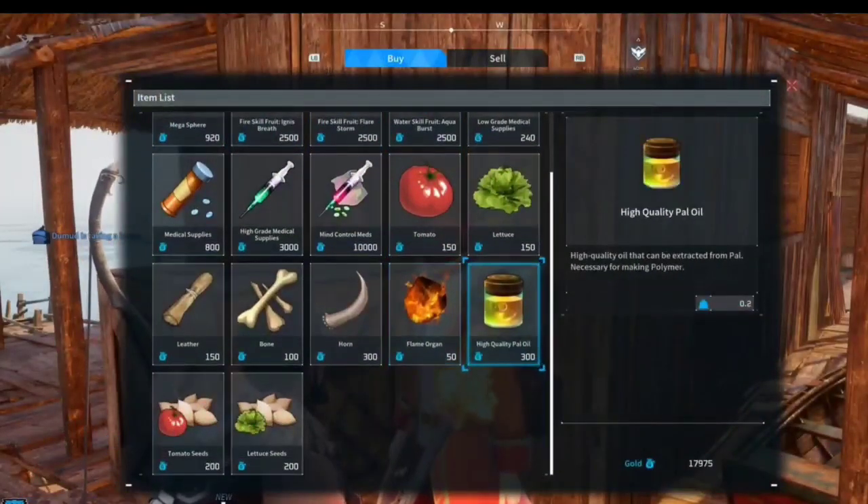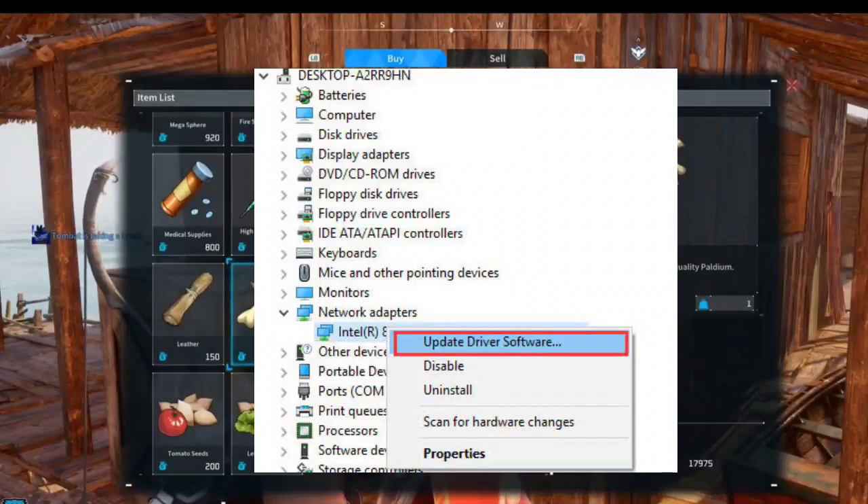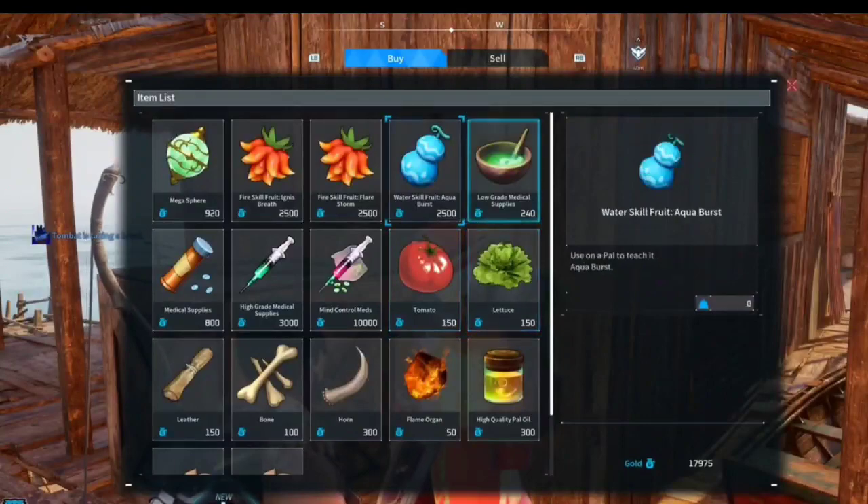8. Update network drivers. Keep things fresh by updating your network drivers. Head to the manufacturer's website for the latest versions.